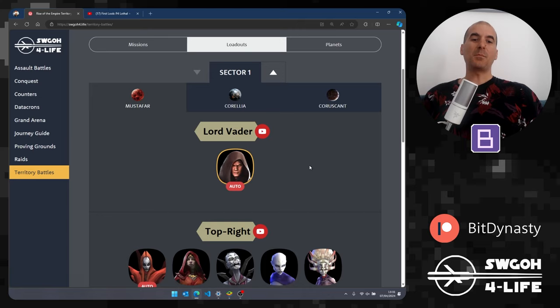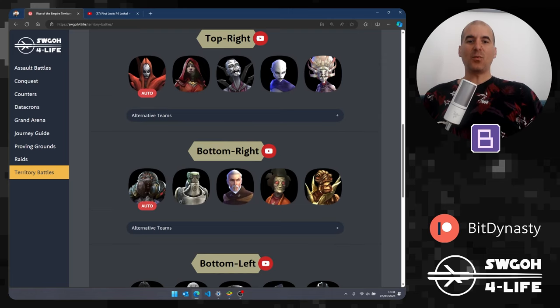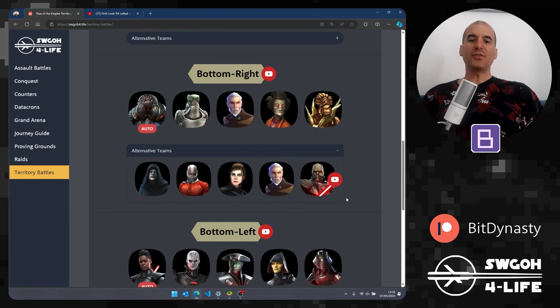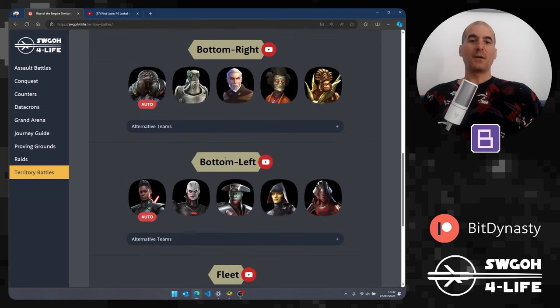I recently released a video of sector one on autoplay, so whenever a team can autoplay, there's an auto tag so you know this team has potential to just autoplay the mission — almost completely auto, though some require a little interference. Each mission is also labeled by position, for example top right or bottom right, so you know where it is on the map. When I tested alternative teams, there's an alternative teams option with play buttons, though note that alternative teams may have character overlap, so you may not be able to full clear using them.